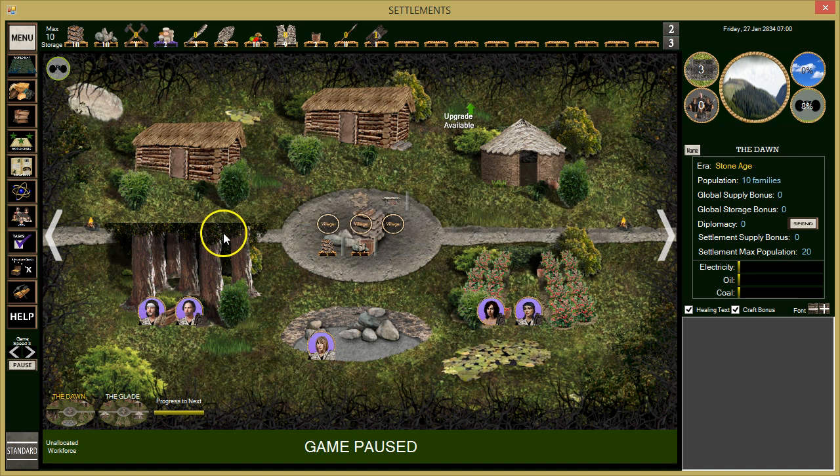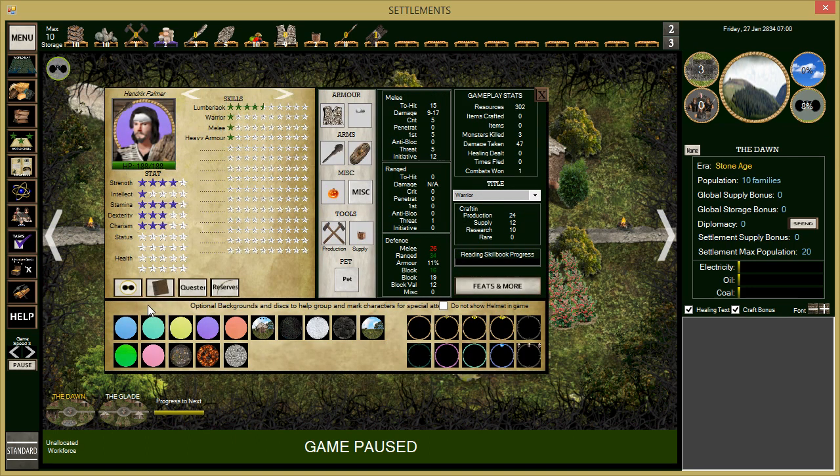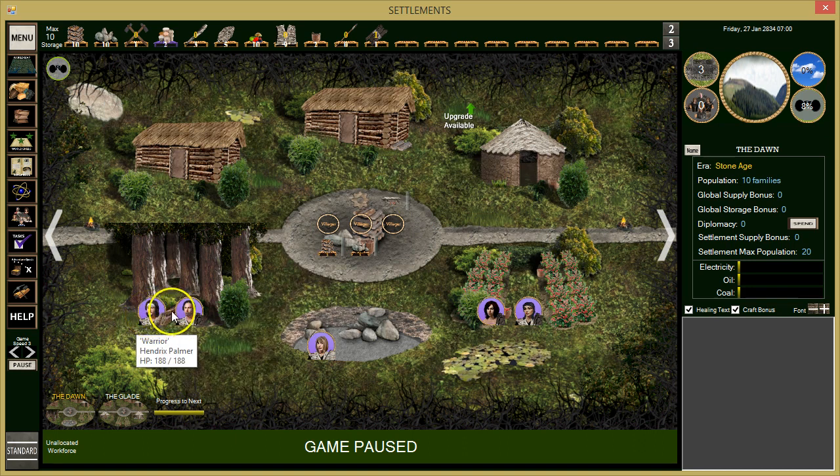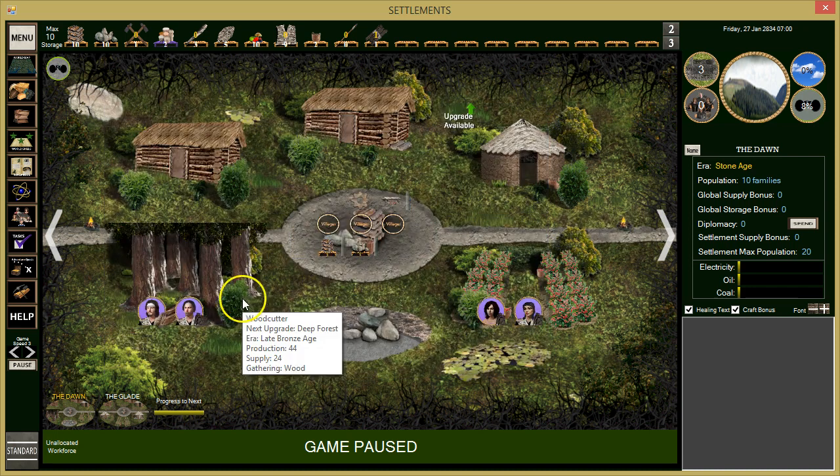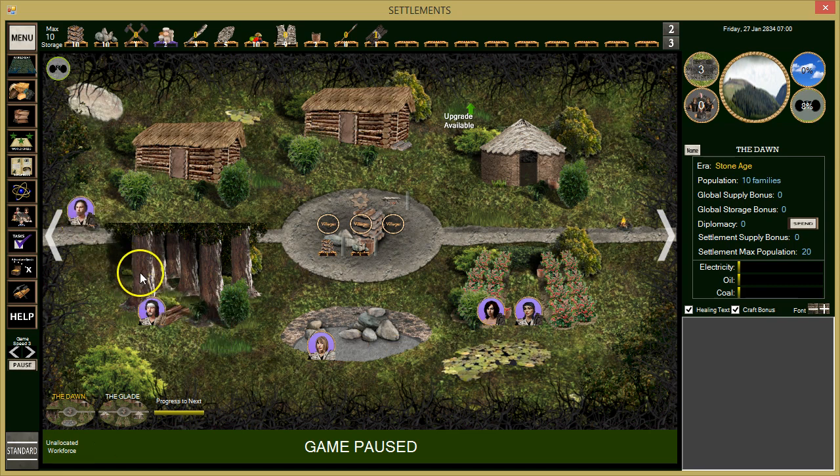This guy is a warrior with good stamina. Quentin Thomas has a little warrior skill, good strength, and good charisma, so he might make a good warrior too. We'll make Quentin a warrior and keep working on his skill. We want to keep people trained up because as our threat grows — it's not too bad right now — let's check what we've got going on.